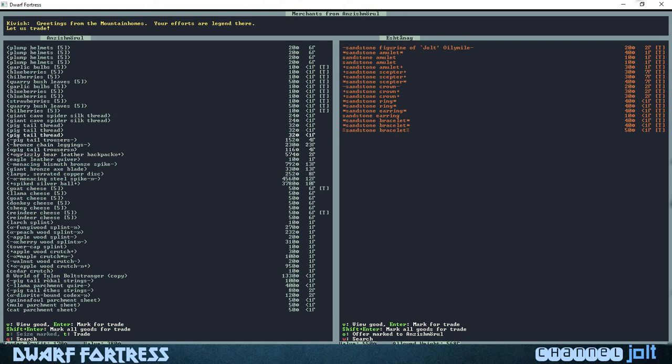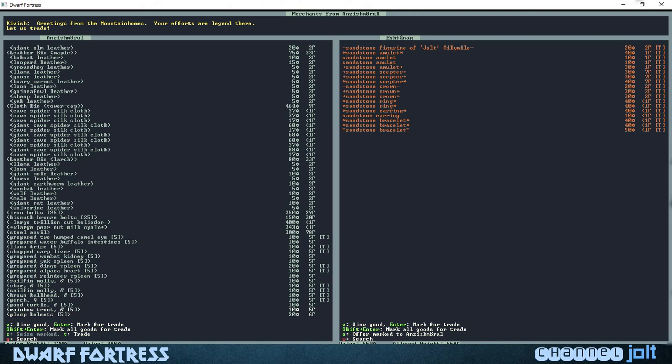Grizzly bear leather backpack — oh man, I'd love to see that in real life, pretty cool. Let's grab some more fish: rainbow trout, pond turtle, reindeer spleen, yak spleen, wombat kidney — there's some crazy animals in here. Let's go for buffalo intestines. He's making 100 bucks, I'm okay with that. Let's hit the T button to finalize it.